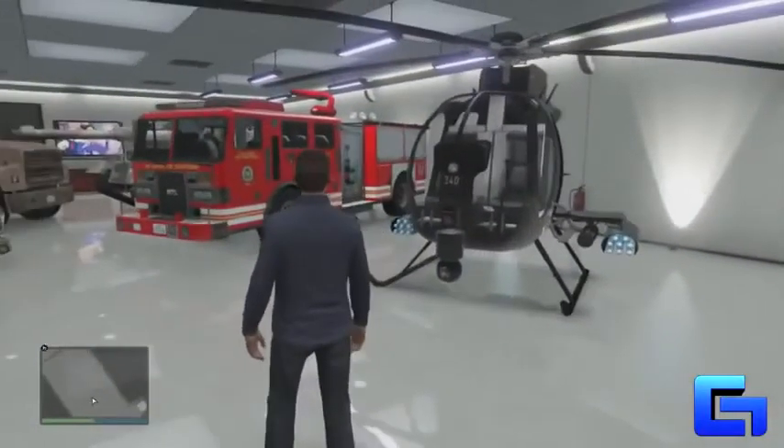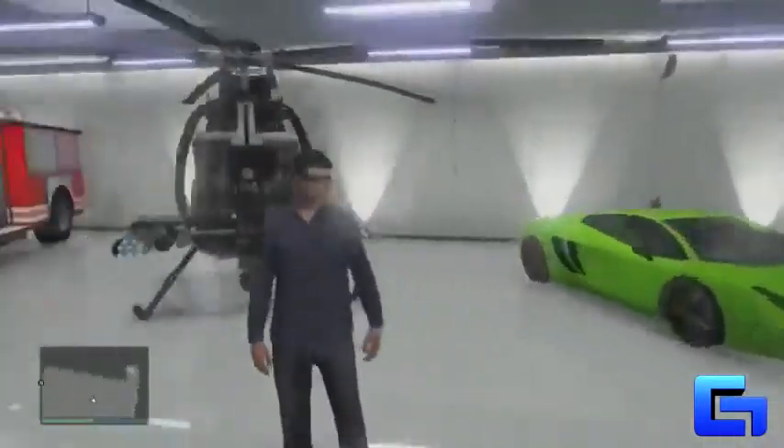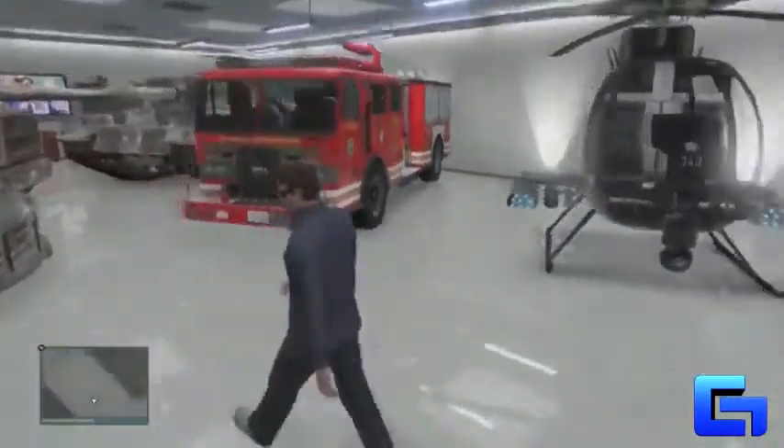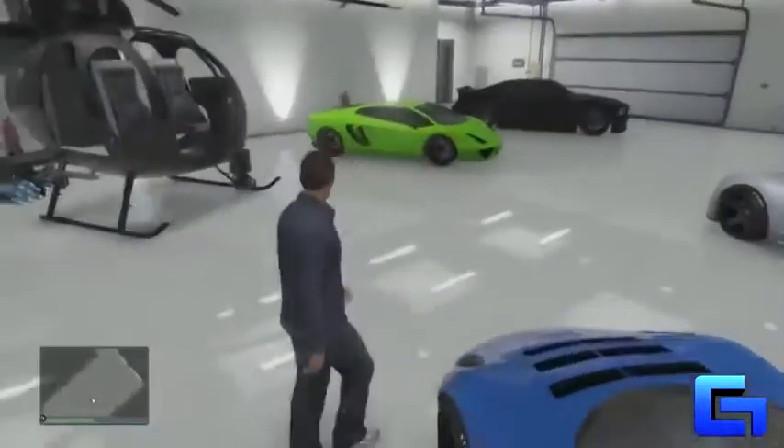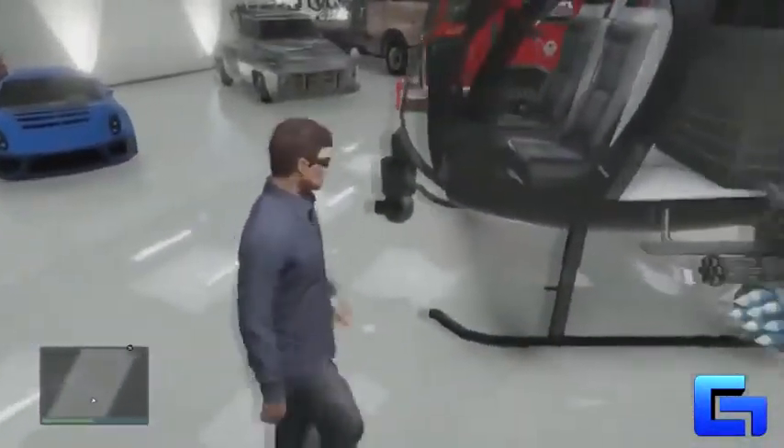What's going on everyone, I'm GamerTutorials and today I'm going to be showing you a sick new glitch in Grand Theft Auto 5 Online. This glitch will allow you to insure any vehicle, even vehicles that are glitched in your garage such as the buzzard, the fire truck, a tank, or anything like that.